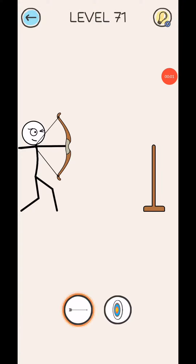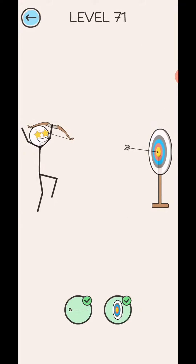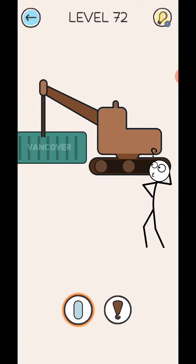Draw Puzzle 3, levels 71 to 75. If you don't subscribe, subscribe fast and click the bell icon for notifications. Level 71: draw the tree and draw the board.